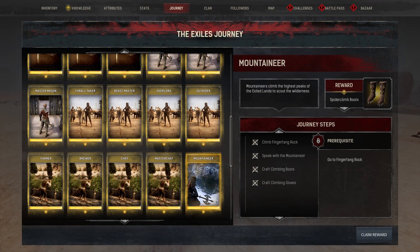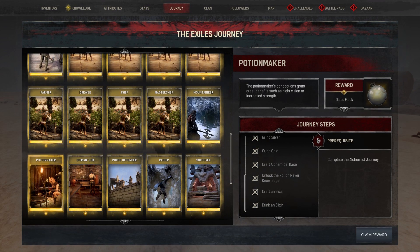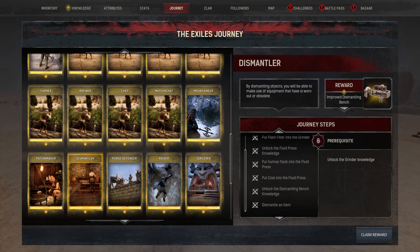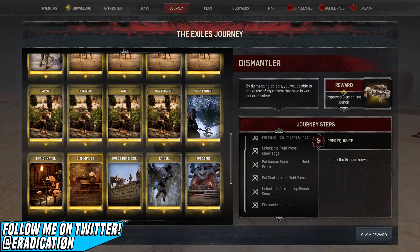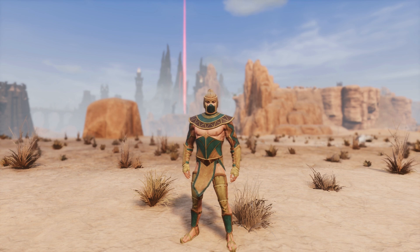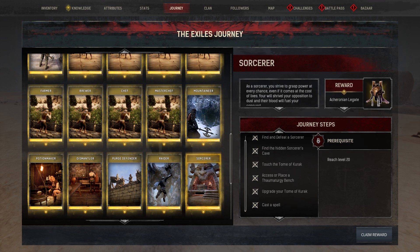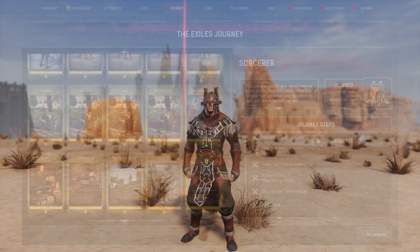Mountaineer on the Exiled Lands lets you craft spider climb boots, which give you a stamina bonus and are slightly better than regular climbing boots. This feat is replaced by Delver on Siptah, which grants you the ability to craft forlorn weapons, which are epic tier and sit just above star metal. Potion Maker grants you 20 glass flasks. Dismantler lets you craft the improved dismantling bench for 150 brick and 100 insulated wood. Purge Defender grants you the ability to craft golden Stygian raider armor in both regular and epic variants. Raider will allow you to craft ironstone siege boulders, a new ammunition for the trebuchet that costs 75 ironstone. Sorcerer grants you five failed sorcerer's pages and the ability to craft the Acheronian Legate Primus set in regular and epic variants.